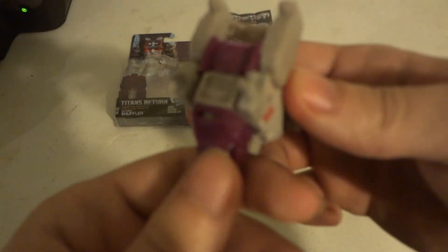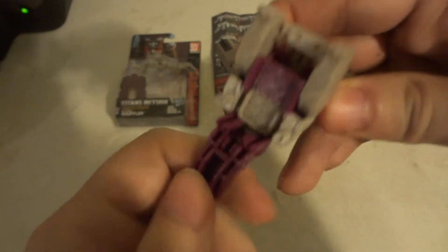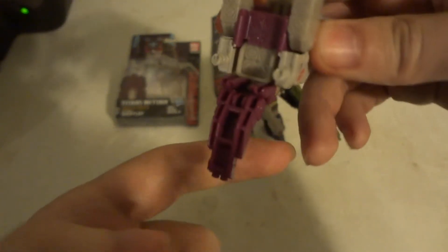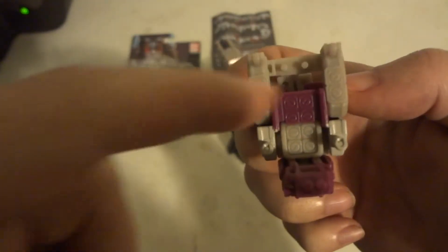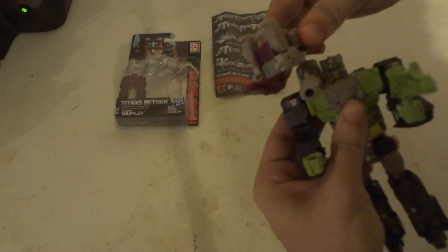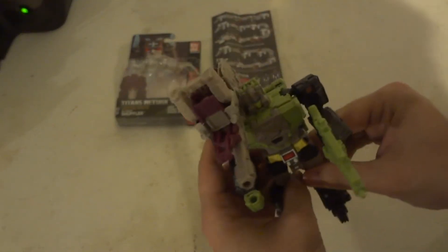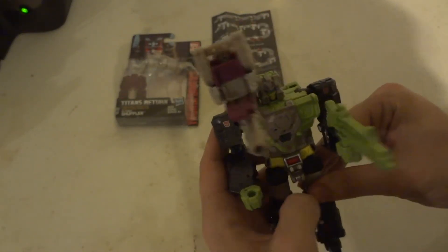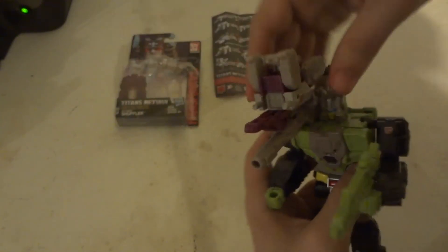If you want to put it up here, what a lot of people are saying would be better is if you actually turn the head this way and had it going back like this. So then you kind of have extra firepower — 12 missiles, 2 side guns, and 2 little front nose cannon guns. By turning it this way, it makes it definitely a lot easier to hold it like that, which would be a lot more awesome.